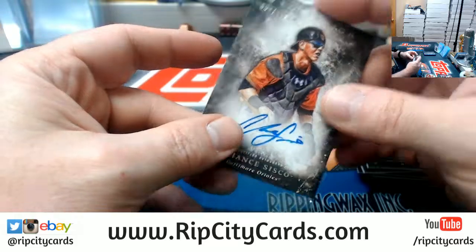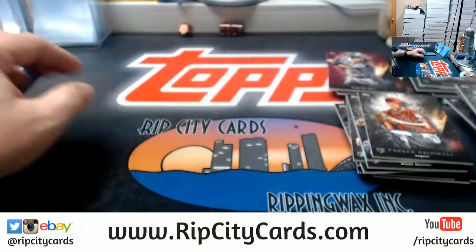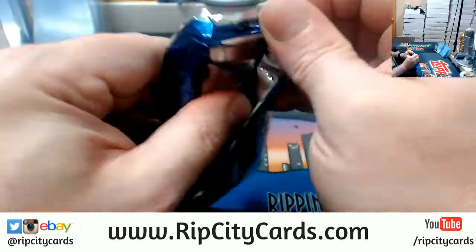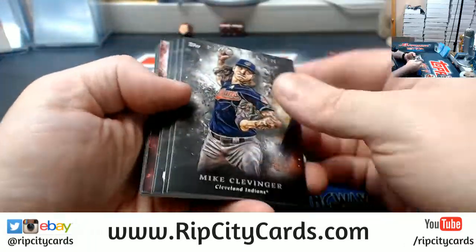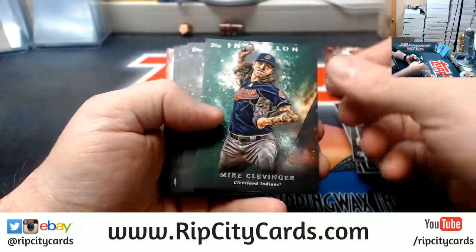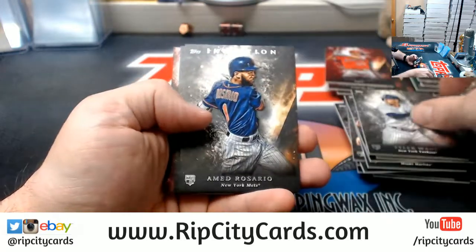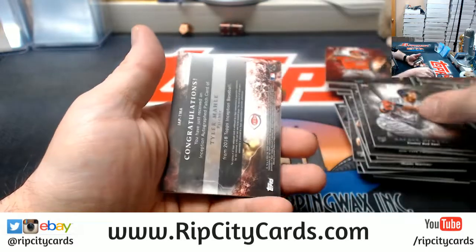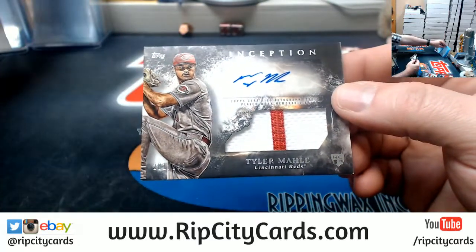Michael Shaw, selling or buying? Or some of both. Got a Trout to 75, a Clevenger Green, a Clevenger base, Tyler Wade rookie, Rosario rookie, Deavers rookie, and a Mailman two-color for the Reds to 299.